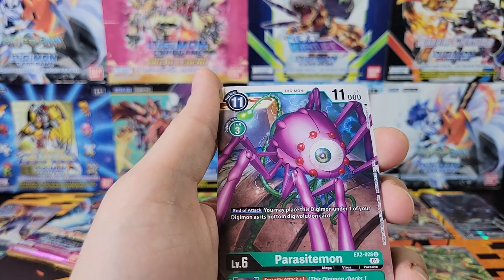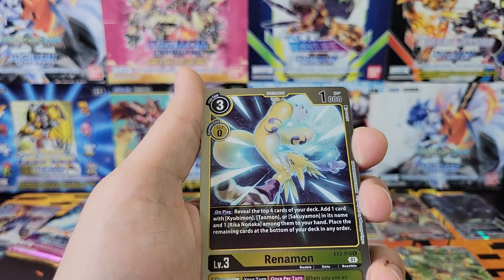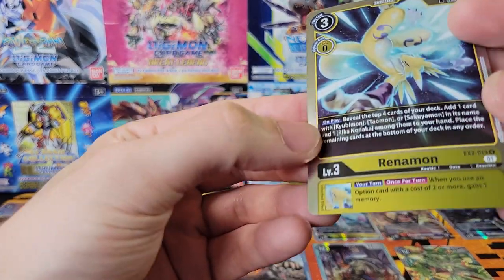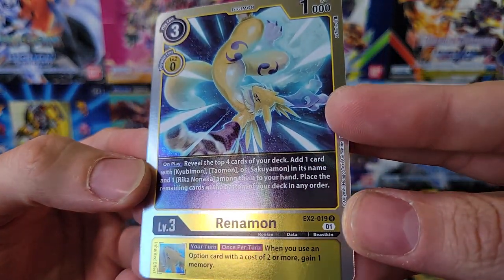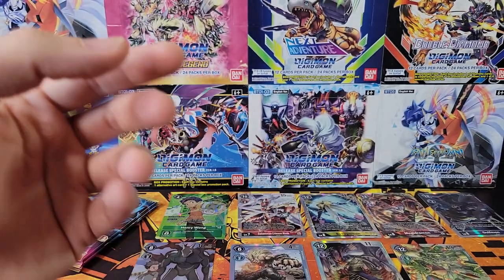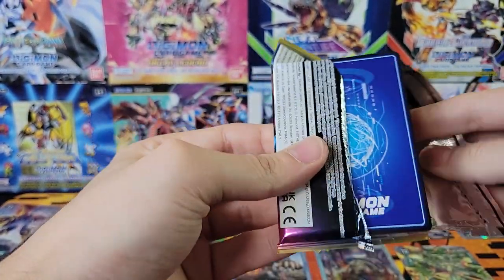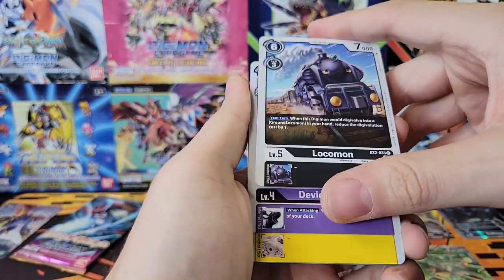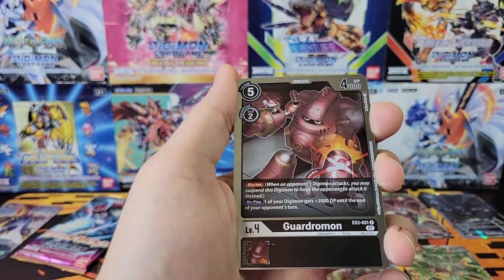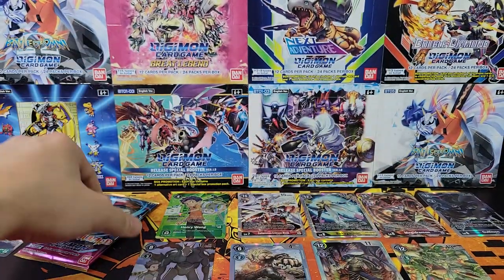Gummymon, Parasitemon, I and Mako. Renamon - there's some surface scratches on that card, right in the middle on the A. There's a big scratch right there, that's unfortunate. Skipping right to the rares - we've got Gardramon and Takato. Last pack.